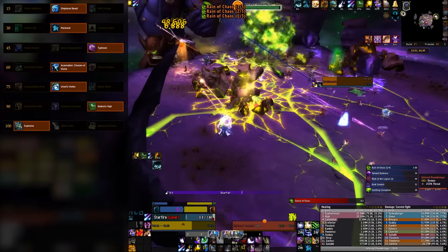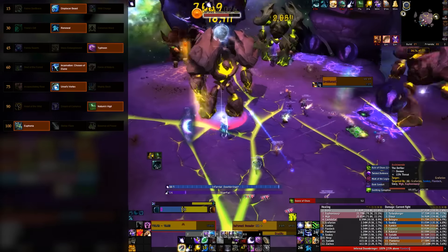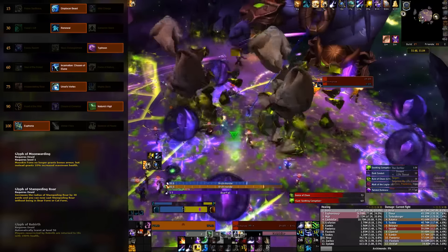Always use Euphoria — it makes your Eclipse bar move twice as fast, and the Empowerments you gain from Star Surge also reduce the cast time of their spell. The major glyphs you want to use are Glyph of Moonwarding, Glyph of Stampeding Roar, and Glyph of Rebirth.